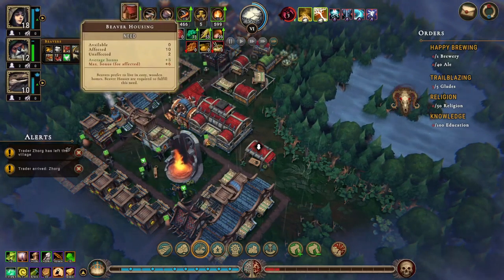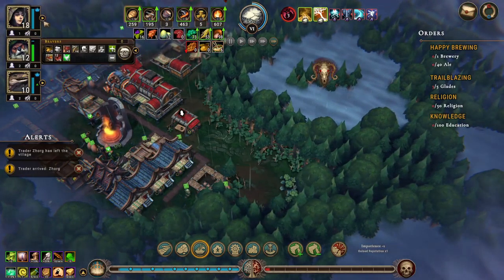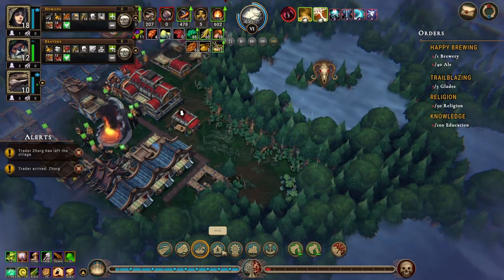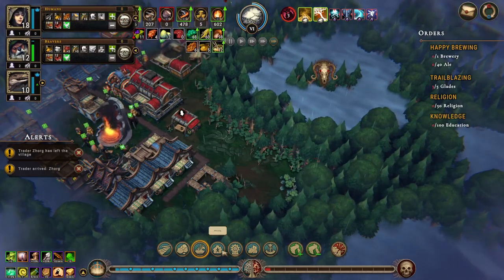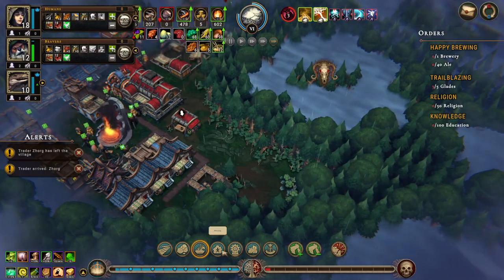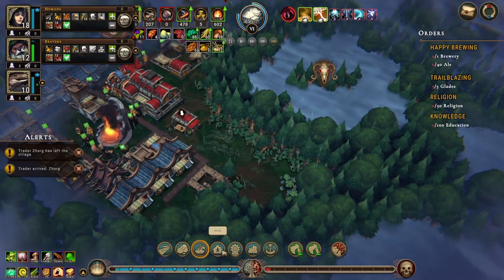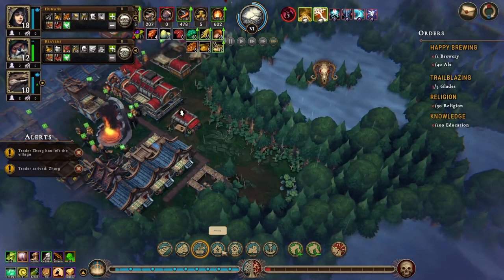Okay, this is good. These two Stormbird nests are actually quite nice. We need more housing now. Let's see — we have one, two, three, four, five lizard houses. That's enough. We need one more beaver house, and two more human houses.